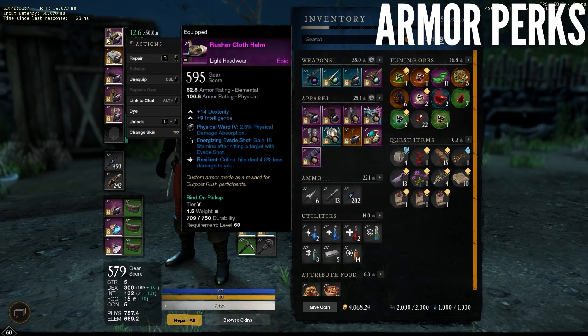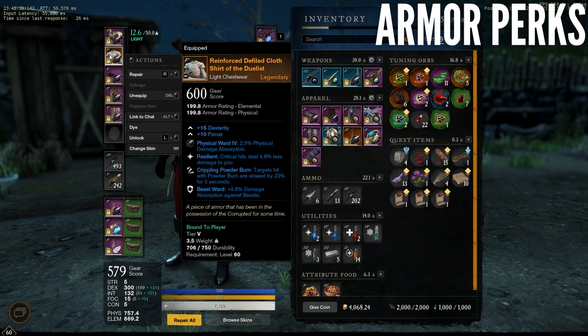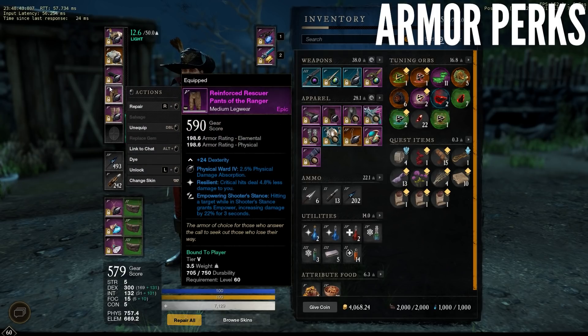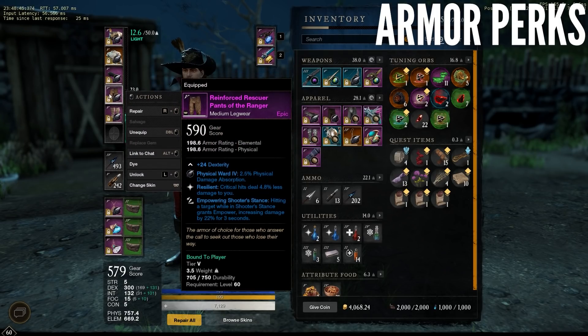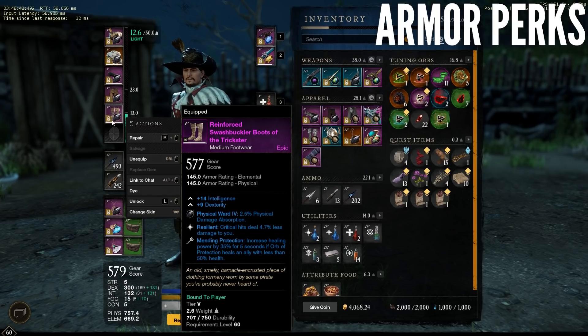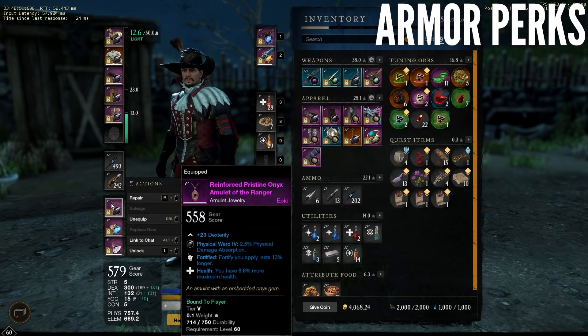I've been asked why I prioritize resilient so much even though I wear light armor, and the answer is that I don't like getting two-tapped by other glass cannon muskets or one-shot by bows. The combination of full or nearly full resilient, the hale and hearty town buff, and health on my amulet makes me a three-tap for muskets, and requires a bow to land more shots on me than just a single heavy attack or penetrating shot to knock me down.